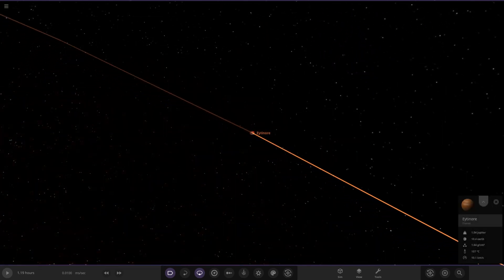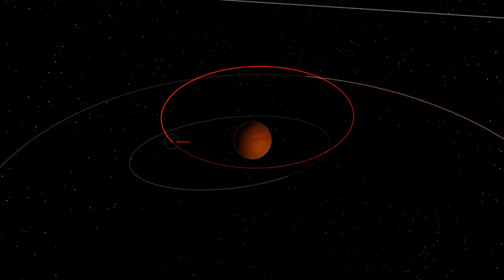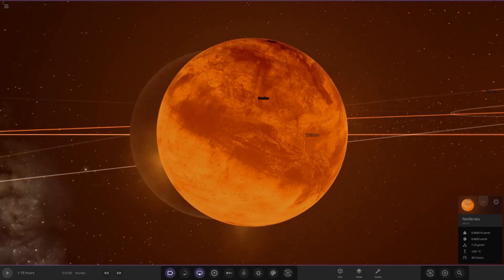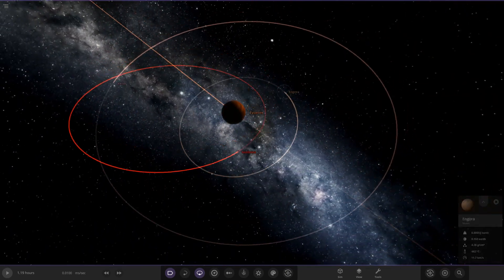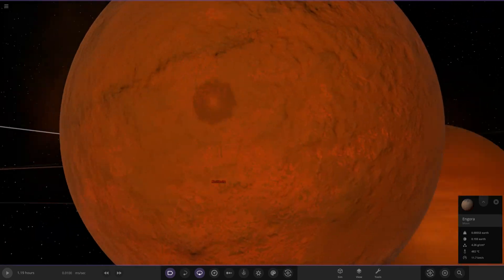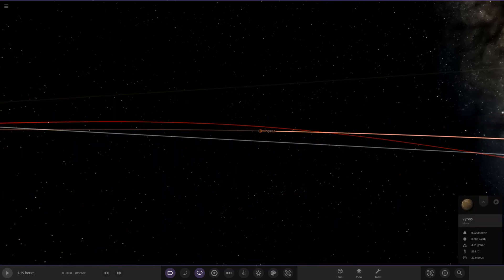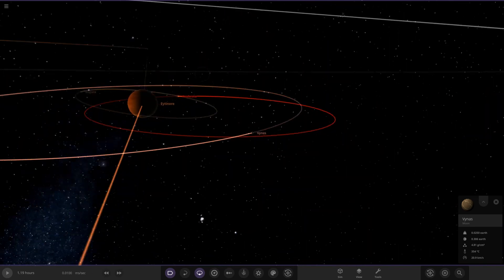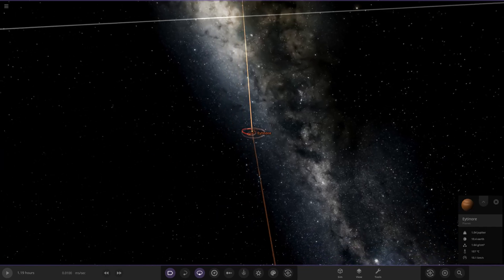Next up we have Itinor — this is also a Jupiter equivalent, one massive Jupiter. It's also got some moon action as well. You can see this one has been absolutely terrorized by the star. The next moon out is a little cooler but still in the 400s — still fairly hotter than Mercury is today. This system has definitely passed its time for any possible life worlds.